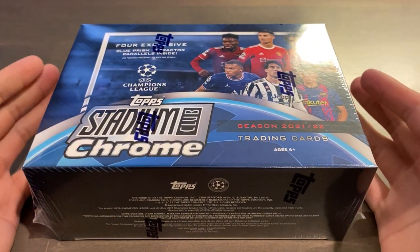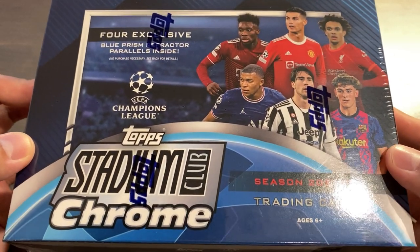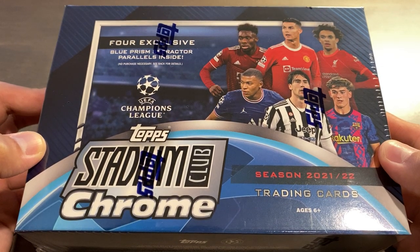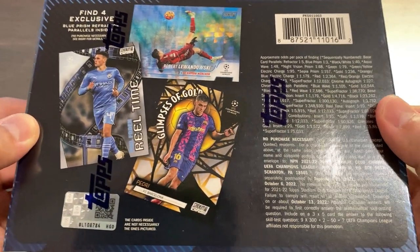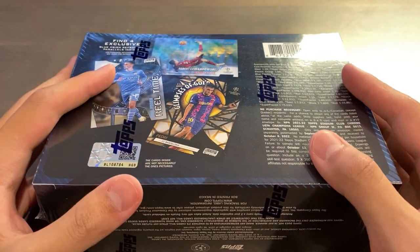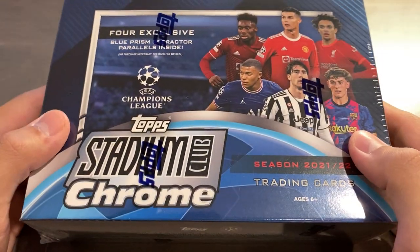This product came out in the last week, so you guys might have seen this online already. It is a megabox of the all-new 2021-22 Top Stadium Club Chrome UEFA Champions League. These megaboxes are Target exclusive, and I got this on Target's website last week for $39.99. You can get five of these for $200, or you can get a hobby box for around $200 — so basically the same price.